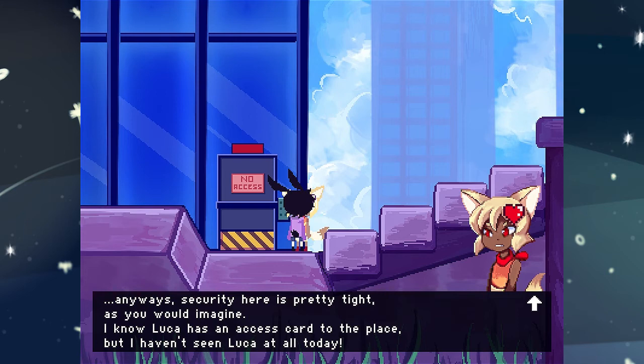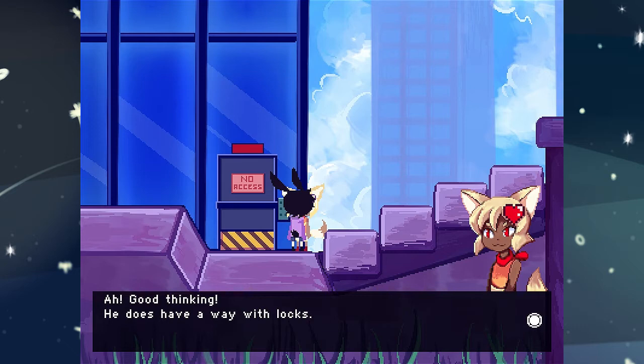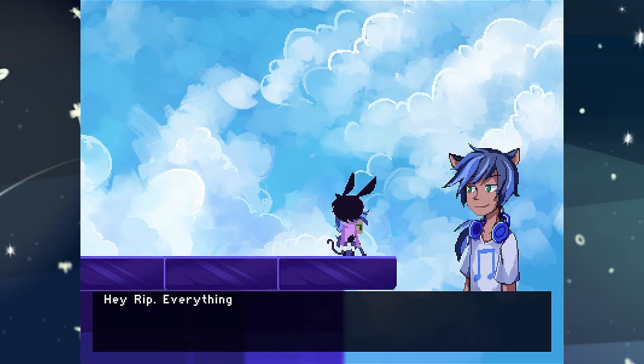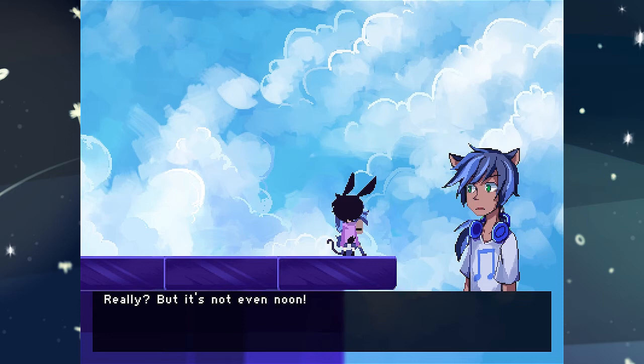It's starting to look like a conspiracy fact! Anyway, security here is pretty tight, as you would imagine. I know Luca has an access card to the place. But I haven't seen Luca at all today. Thought maybe I'd check the park, but the darn gate is locked. Should I go get Jay? Good thinking! He has a way with locks. No idea where he is though — maybe you should check his apartment? I'll stay here. Okay, back to Jay! Can I speak to you? Hey Rip, everything alright? Have you seen Luca? Nope, haven't seen him around today. But maybe you could check the park. The gate's locked. Really? But it's not even noon! Alright, I'll check it out — I'll see you there.